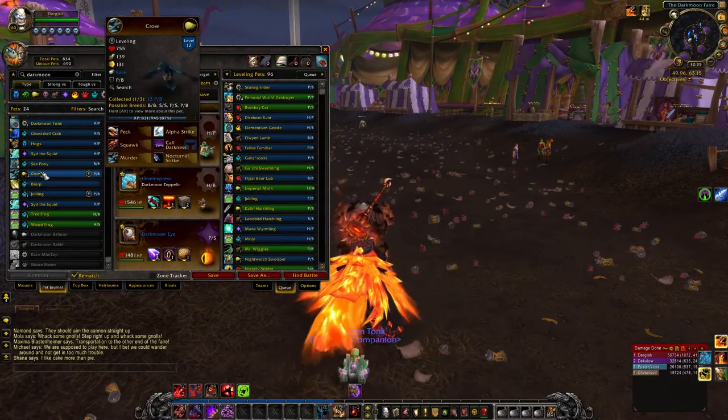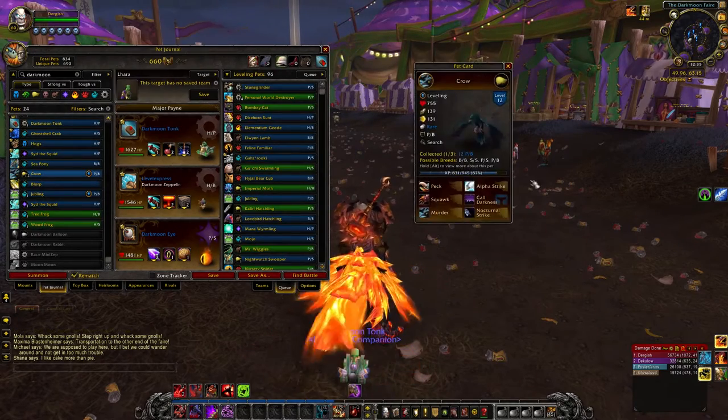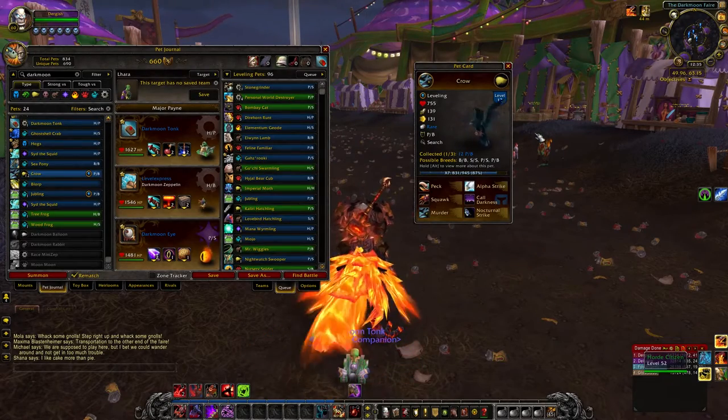I engaged probably 60 to 70 different Glowflies before I ran into my Crow, and this was before Legion came out. Now I have other pets I like considerably better for this particular moveset, but if you are a collector, it's really great to snag a Crow. They also look really cool — it looks just like the character model that Khadgar turns into when he's flying around.